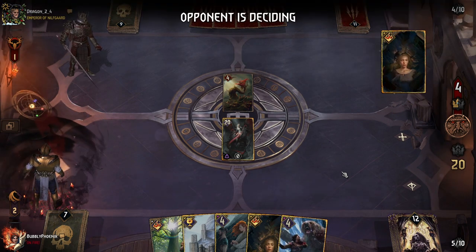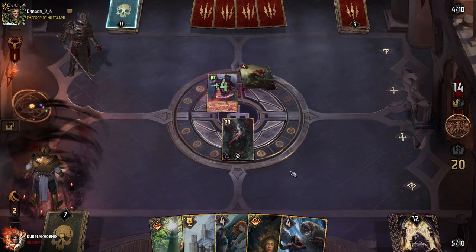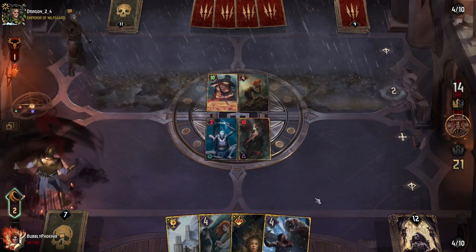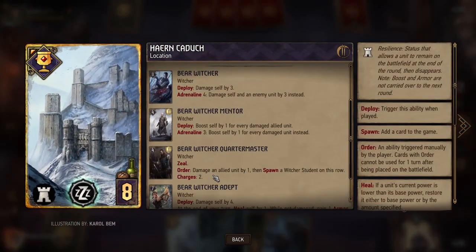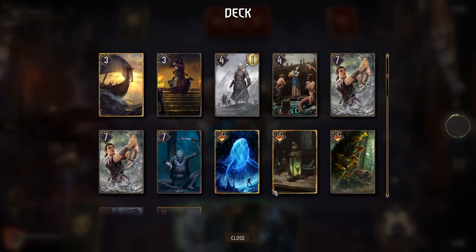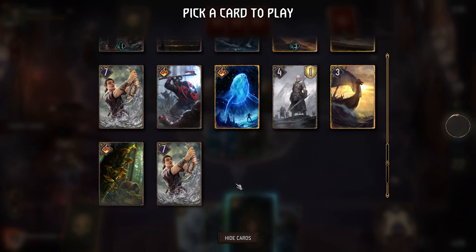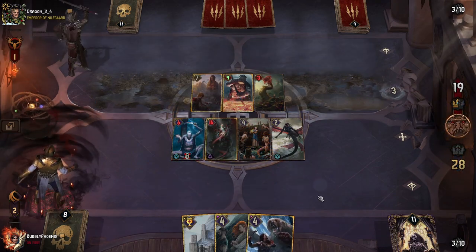First Oniromancy from them. Brewis base has 14 points. I just want to play as slow as possible. 'We serve her who is virgin, mother, and crone.' Herkun Duke into Bear Witcher Adept. I guess I'll play Oniromancy here — yeah, I think we'll just play it on Half-Roost. And the lady is content.